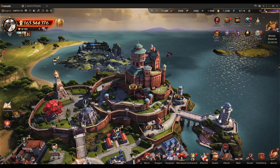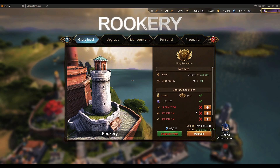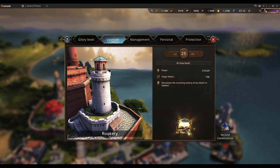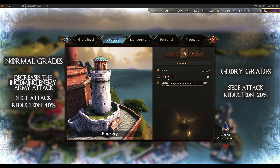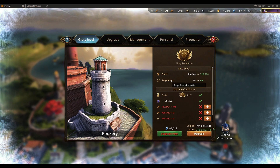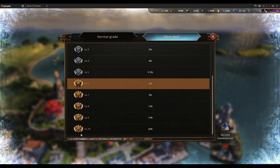The Rookery is responsible for all important alert messages — when you are under attack, your garrisons or camps are under attack, or you are being rallied. At max level 25 it gives 10% siege attack reduction, meaning enemies attacking you get a 10% total attack reduction, which is very good. The glory level further improves this, giving an additional 20% siege attack reduction at max glory level.